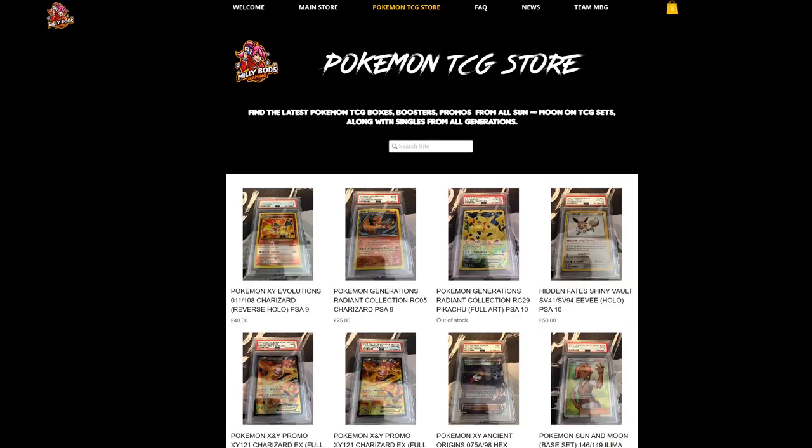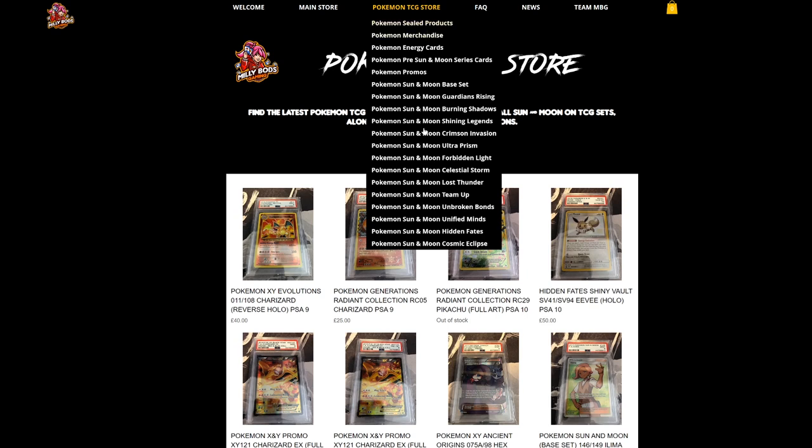For the European players, MealyBots Gaming has everything from collectibles to all the latest cards from the latest sets — Cosmic Eclipse, Hidden Fates, and everything from Sun and Moon. Don't forget to check it out and use the Table 1 code when checking out to get 5% off your final purchase.